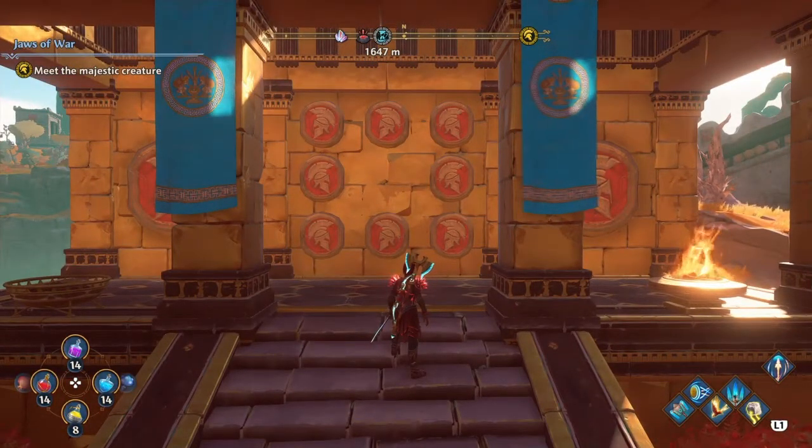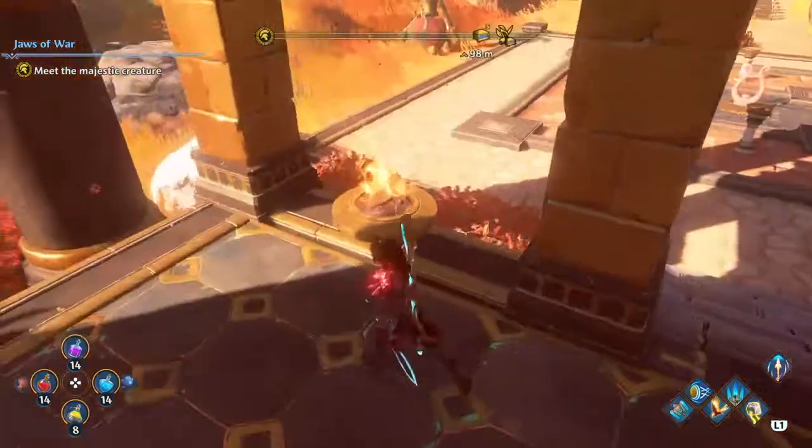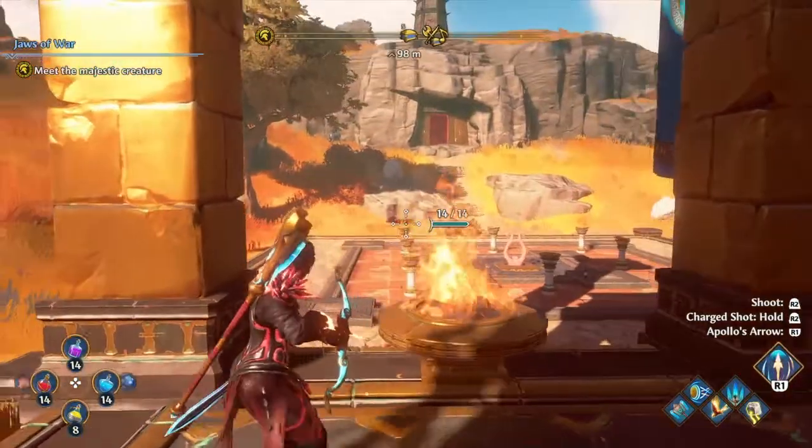It looks like we're going to need the front one, our top right, our top left, our top right, our top, our middle right, and then our bottom left and middle left — all need to be lit. So let's go ahead and get our bow and get it lit.